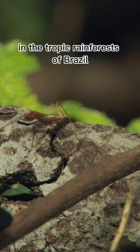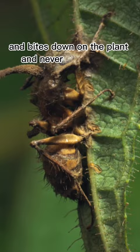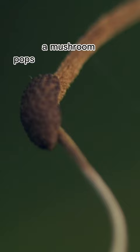Once an ant is infected, it climbs up a plant, rolls away the fungus, and bites down on the plant and never lives again. The mycelium of the fungus starts to spread throughout the body, replacing the ant's tissue. And after some time, a mushroom pops out of the ant's head and starts to spread its spores again.